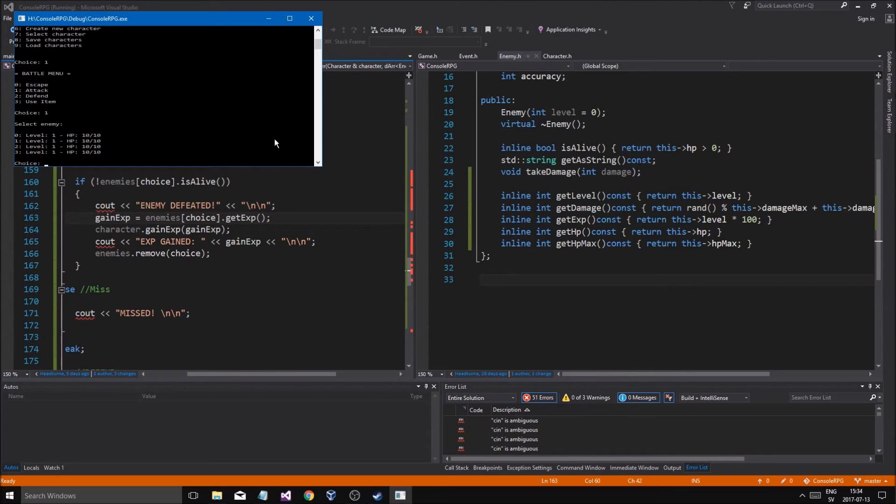Attack, attack enemy 0 — missed. Attack, attack enemy 1 — damage 5. Attack, attack enemy 1 — missed. Attack, attack enemy 1 — missed. Okay, enemy defeated, damage 10, exp gained 100. Attack, attack enemy 1. Let's just kill all these enemies — zero, there isn't any one anymore. Attack, attack enemy zero, attack, attack enemy zero.